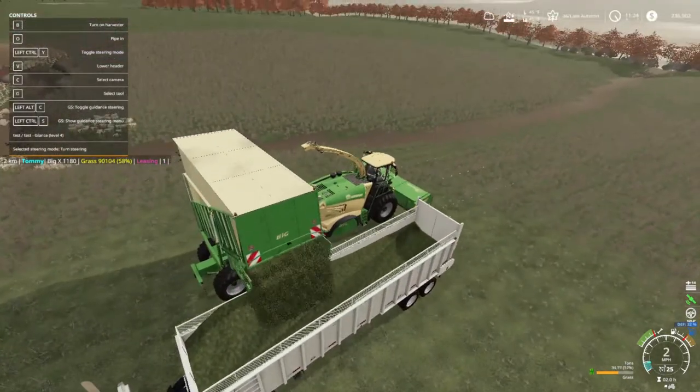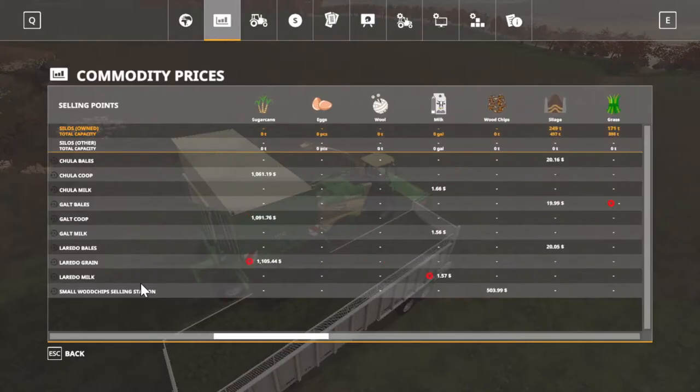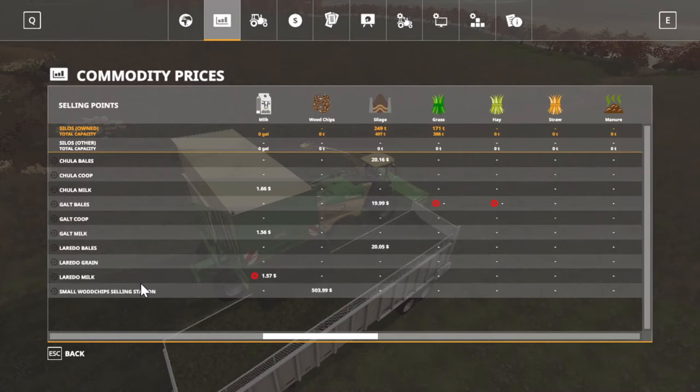We're getting some grass turned into silage hopefully. We need to check it real quick. We're over here — we've got 171 tons of grass and 249 tons of silage, and we can hold up to 497. I'm trying to get that fermented. I don't think it'll get done in time, but what grass we get put in there, we can sell what we got here that's already done. The rest of that we'll be turning so our cows will get it.